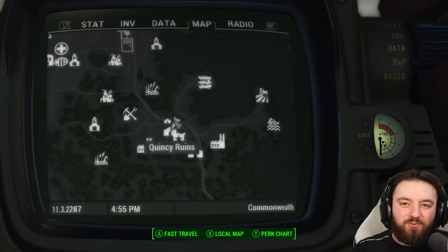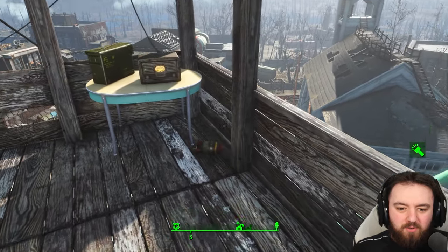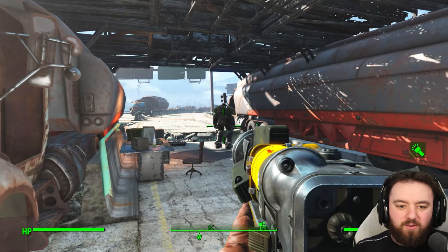Next up is another firefight — this one's at Quincy. Once you fight through the town and make it onto the freeway all the way to the top, you can find the mini nuke right here, normally next to a rather nasty raider called Clint.